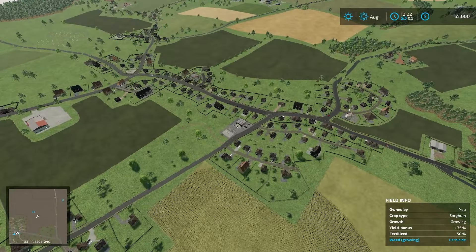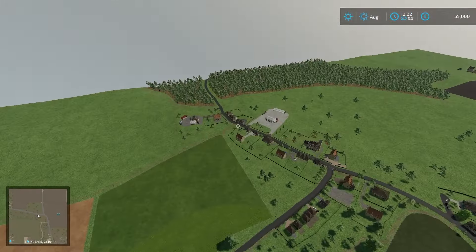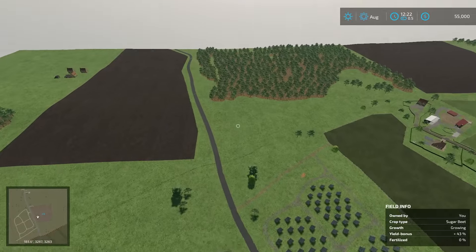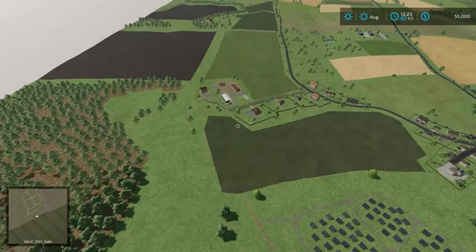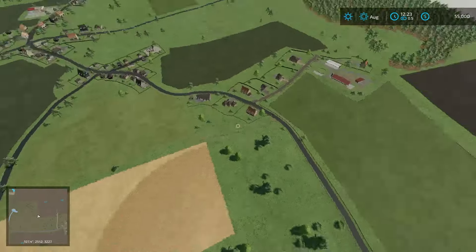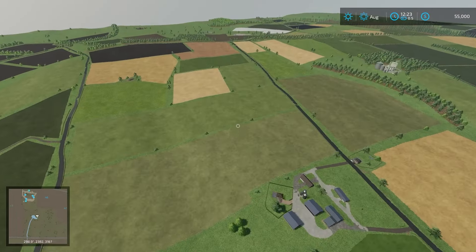Lovely map. Honestly, even if you weren't a big fan of the series, this would be a very playable, very cool map. Supermarket down there, gas station. We have the store right there, with a couple of productions over there — the carpentry and the dairy. Nice little town, nice little village. Solar panels down there. It all looks very crisp, clean, and good.